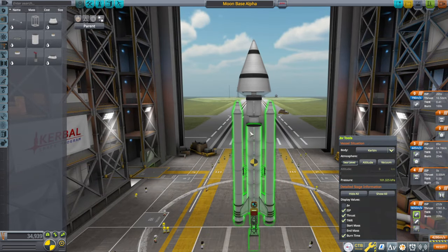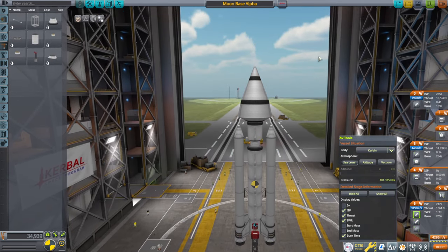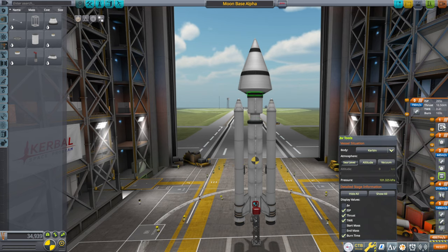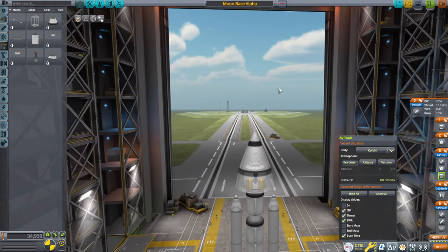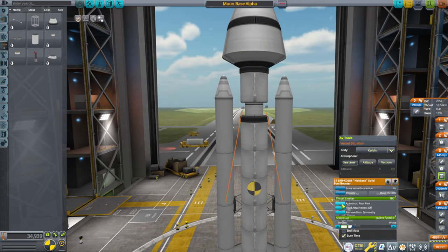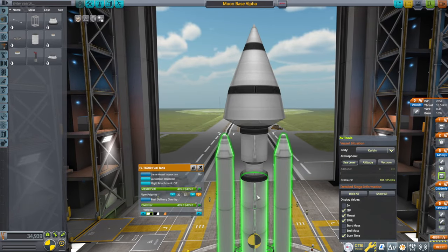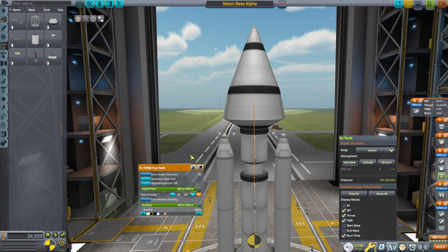Well, that's a rocket for a Moon Base Alpha! I'm sure it'll go just fine. I should auto-strut — these to grandparent part, this and this to root part.